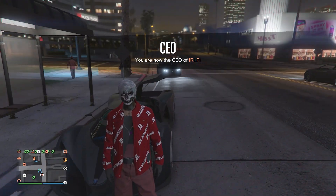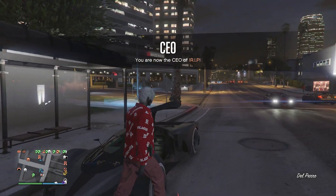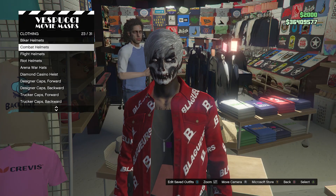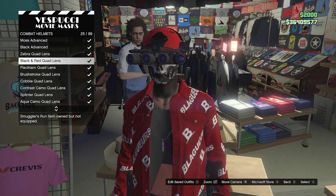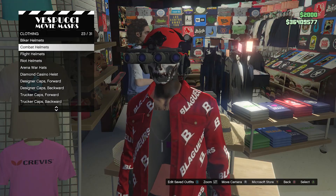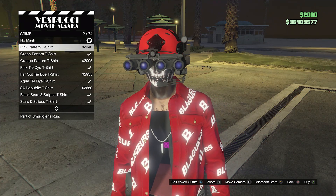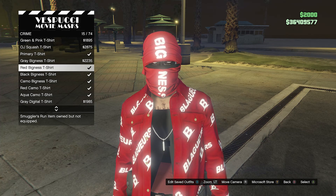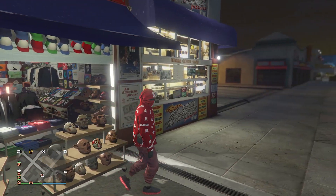Now we're going to head over here to the mask store so we can get the hat accessories for this outfit. When you make it to the mask store, walk over here to the hat section first and go to combat helmets on slot 23. Scroll down until you find the black and red quad lens on slot 25. After you've bought the black and red quad lens, back out, go over here to the mask section, scroll down to crime on slot 9, and scroll down until you find the red bigness t-shirt on slot 15. Once you equip the red bigness t-shirt, you can back out of the mask store.